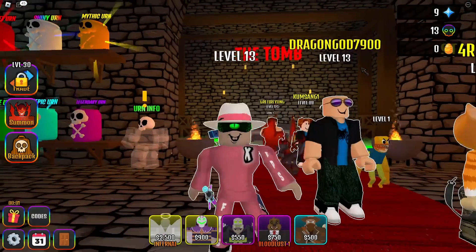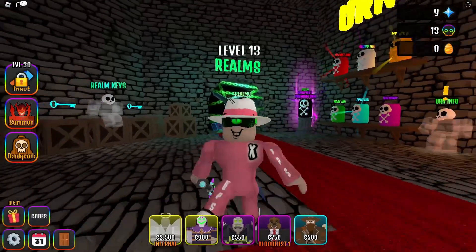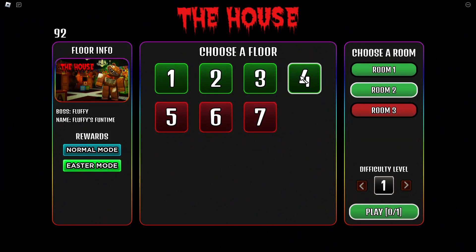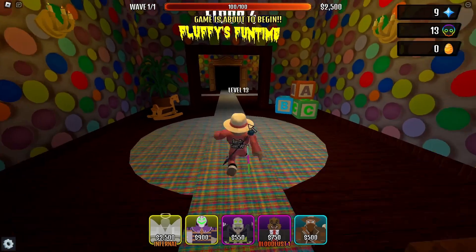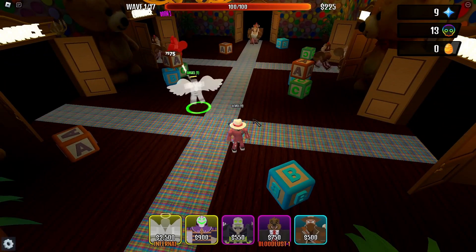I'll probably sell them — we'll have to see. Let's get into one of the areas and farm some coins. They have rooms I haven't been in before. We're on story mode — let's go to elevator four, room two on the House. Wait, this one is Fluffy's Fun Time Four, room two. Let's do the Easter version — that looks cool.